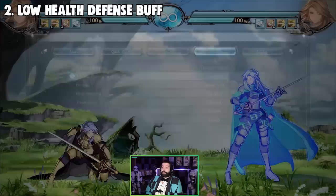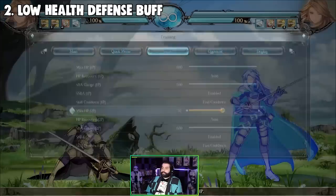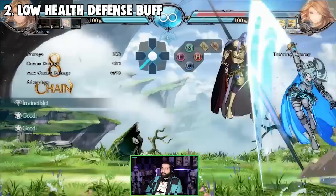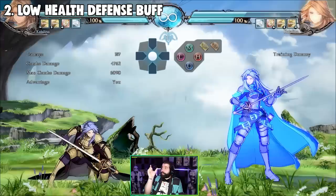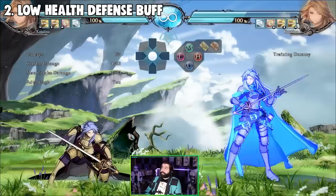The combo did 53-51 damage. That means if I bring the opponent's health down to about 50%, I should be able to kill with this combo. Let's try it out — I didn't kill. Why? Because once you get down to about 30%, when you reach the blue health bar, you do less damage. There's a defensive buff that kicks in. So instead of doing 53-51, I did 47-62.